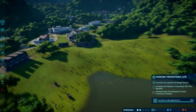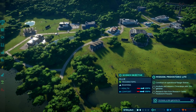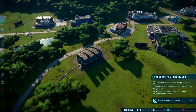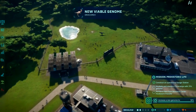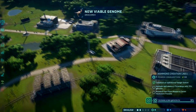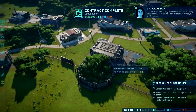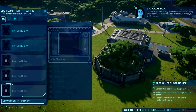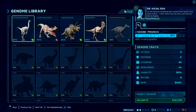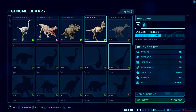So we're kind of just waiting because that's all we can do. Our Dracorex is now viable, which means we have completed our contract. We could make one of these guys now, but I think we'll wait on that for the moment.